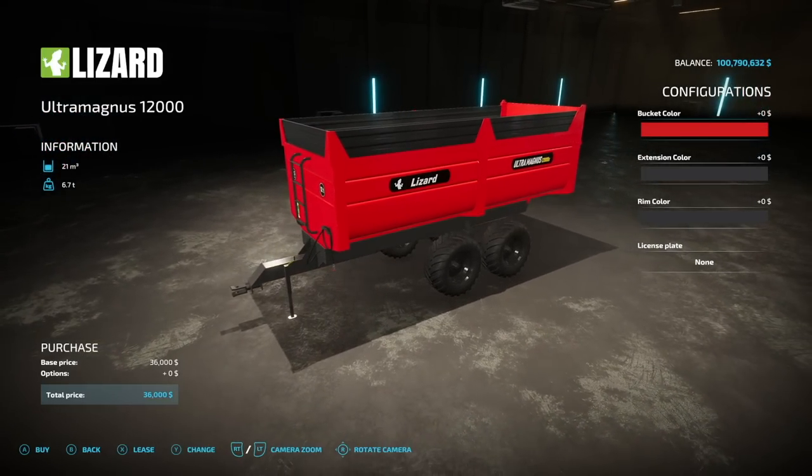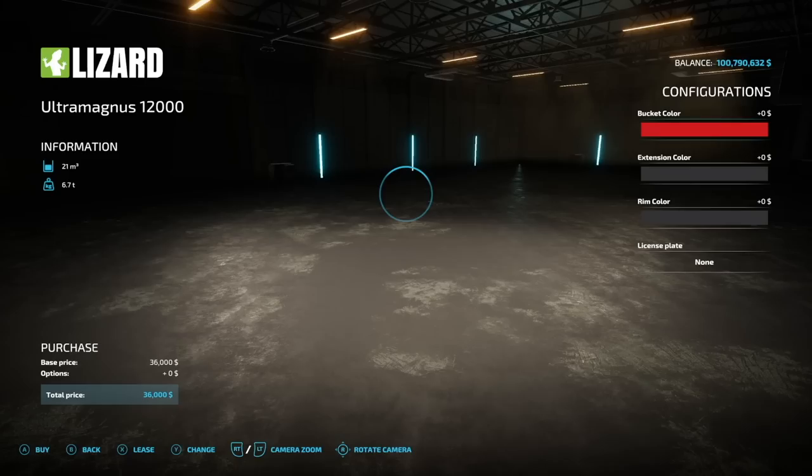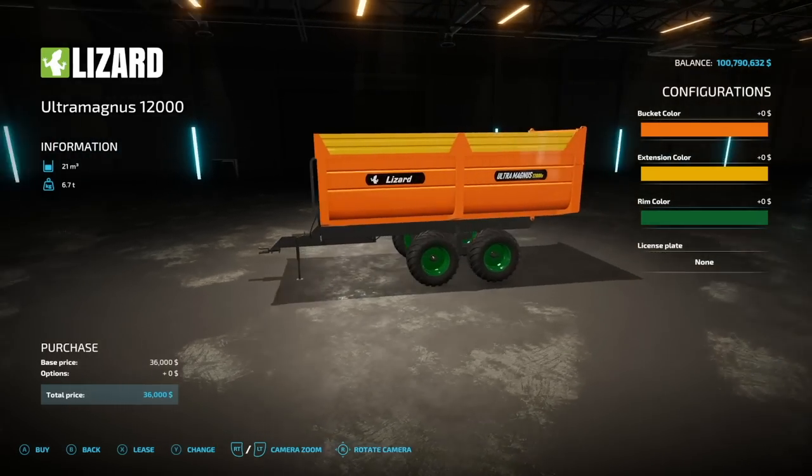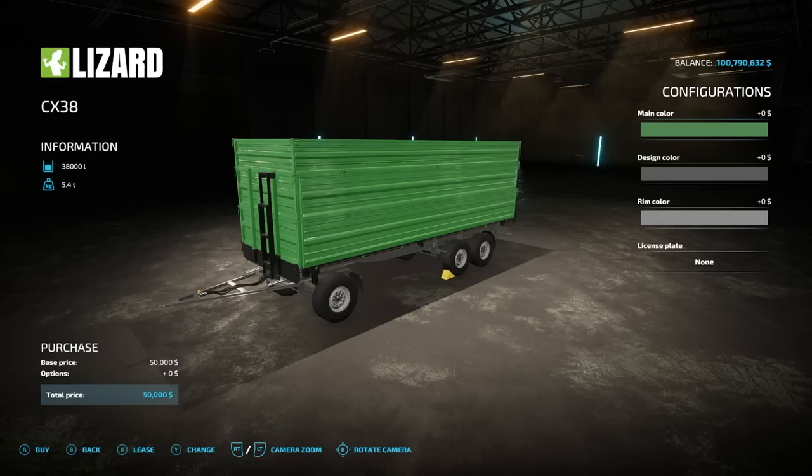From FBR Modding, Eddie, and Cresino, this is the Ultra Magnus 12000 — love the name. It's a trailer with 21,000-liter bulk capacity. You've got different colors for the main bed, an extension color on the very top, and rim colors.